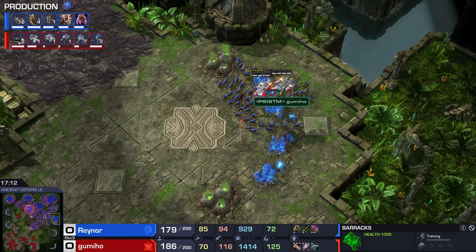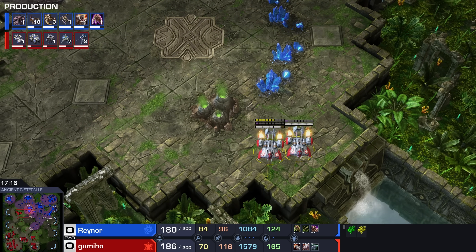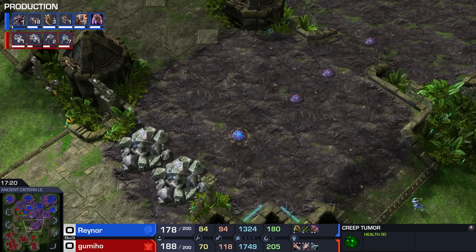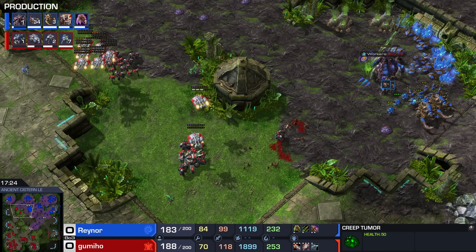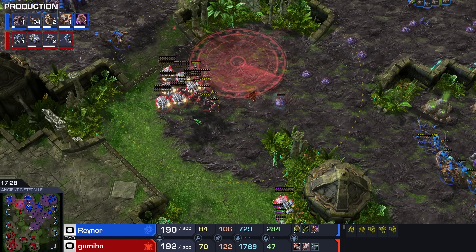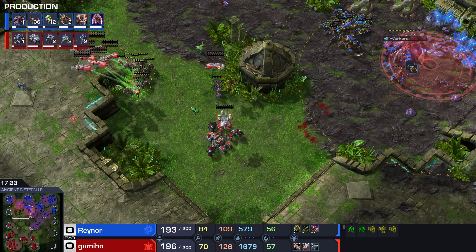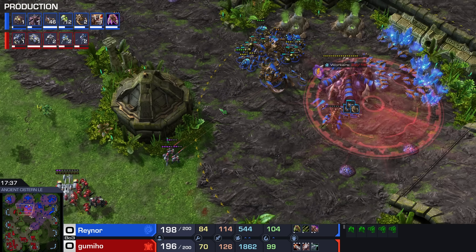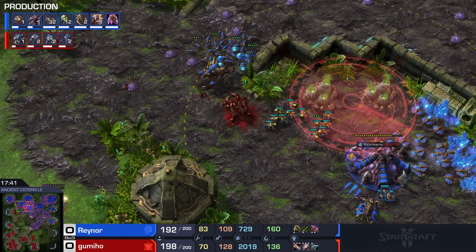One way to get the tempo lead is by continuously denying those bases on the outside and making sure that creep doesn't get re-spread. There's one very ambitious tumor going through the center of the map, but the middle on the right side has been denied continuously. Another scan over here would be really nice — there it is. Making sure the creep does not connect those bases puts Zerg in very uncomfortable positions. Ghosts available — bullseye right there on the Ultra. Excellent.